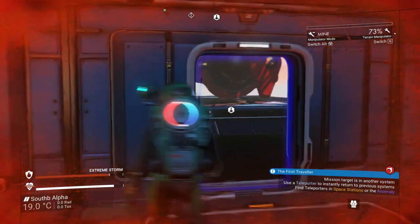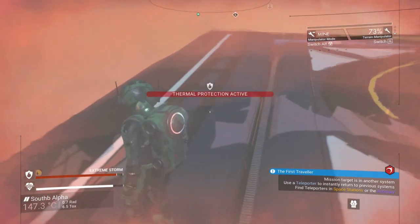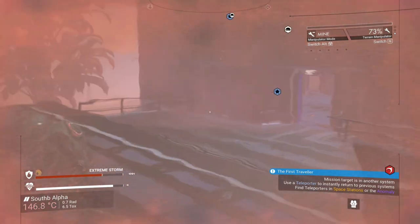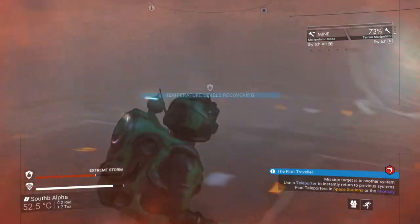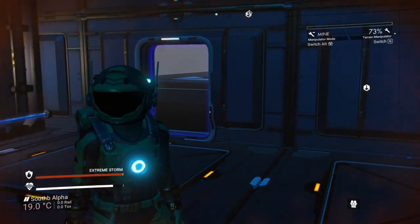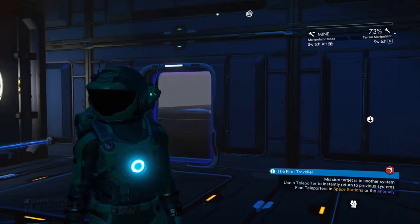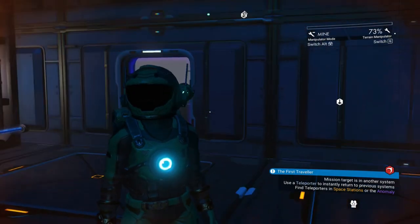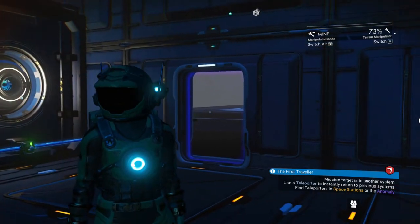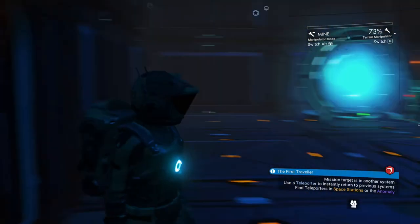I was also thinking about adding another landing pad here because that could give the possibility for some NPCs to land. I got a comment recently saying that if you sell to the NPCs, you won't affect the market in that system, which was something I had completely forgot about. So I'll just add more landing pads and see how it goes.